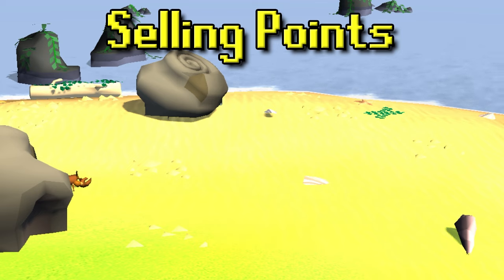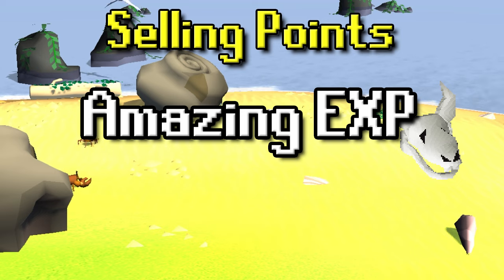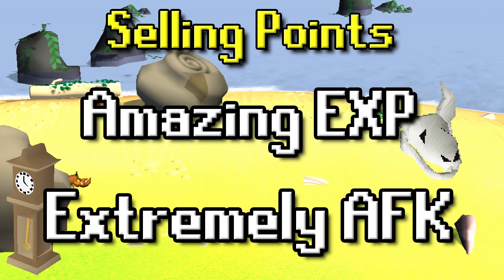As far as the main reasons why you would kill Ammonite Crabs, the first thing is that they're amazing XP. They are one defense, so you can just go ahead and absolutely slaughter them and rake in XP endlessly. On top of that, they're extremely AFK, so you can just sit back, have a grand old time, kick your feet up, and you really don't have to worry. The only time you have to pay attention is once they are done aggroing you.